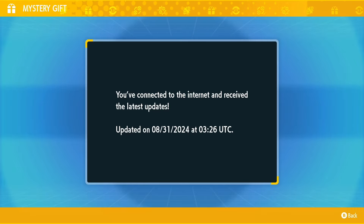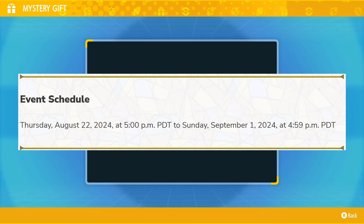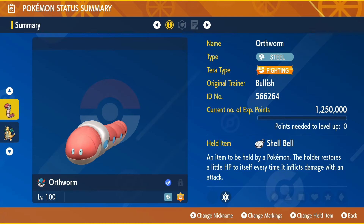When you see this message, the seven star Dragonite tera raid den is in your game. You have until 4:59 PM PDT of September 1st, 2024 to do so, as after that time the seven star Dragonite tera raid den will no longer be available. But once it's in your game, here's all you need.